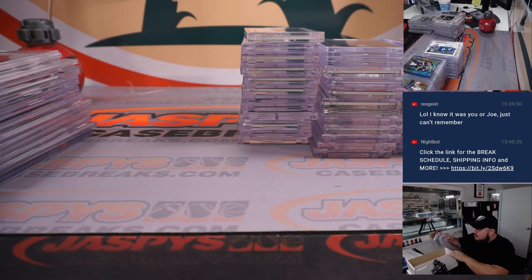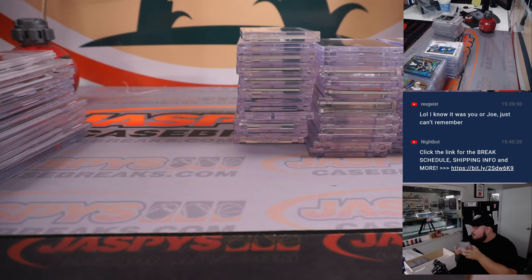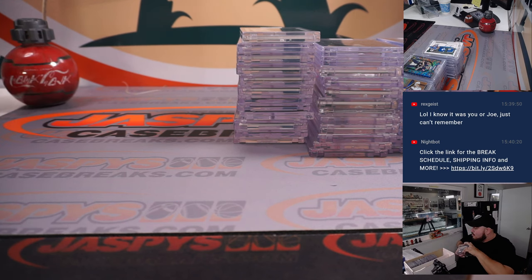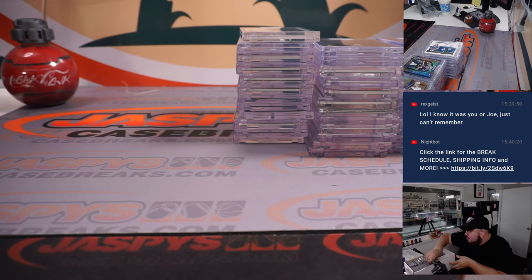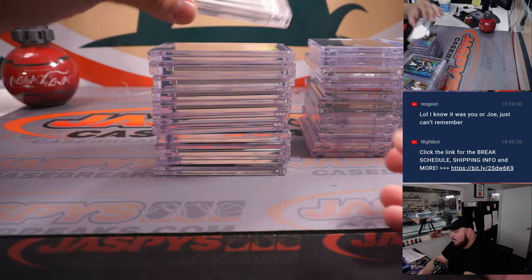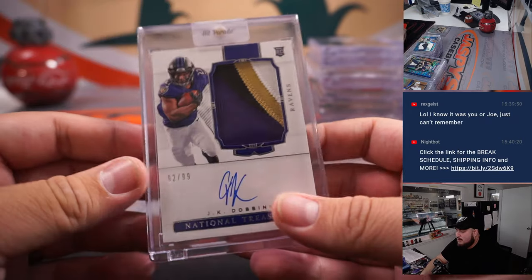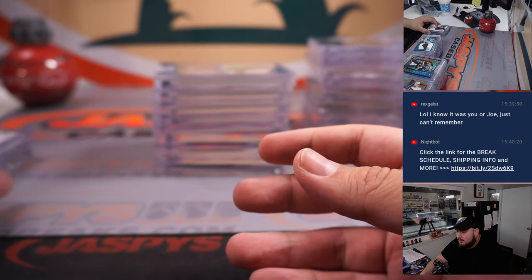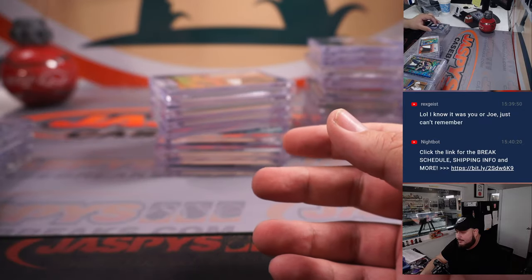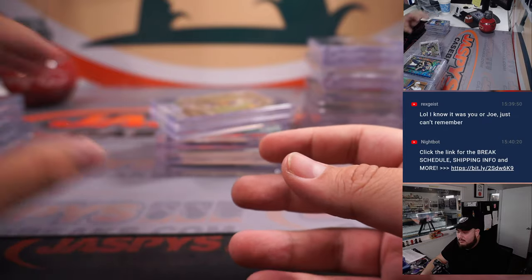Now we're going to the raw hits, which include rookies, autos, patch autos, 1/1s — a lot of good stuff. We have an Amon-Ra St. Brown patch autograph to 10 RPA, Drew Brees for the Saints on-card auto to 20, JK Dobbins true RPA out of NT for the Ravens, a patch autograph to 35 CeeDee Lamb, a freshman fabrics RPA of George Pickens for the Steelers, and Kenneth Walker III RPA from Origins for the Seahawks.